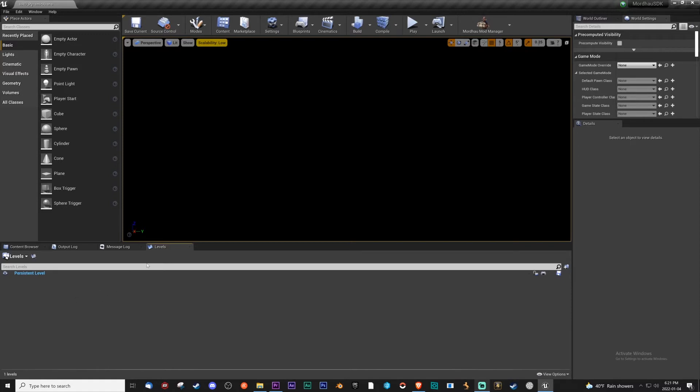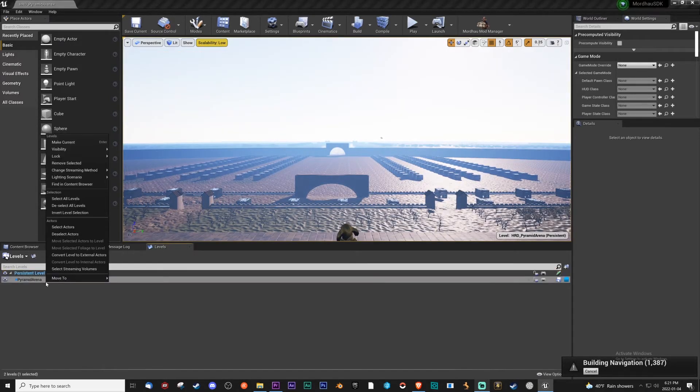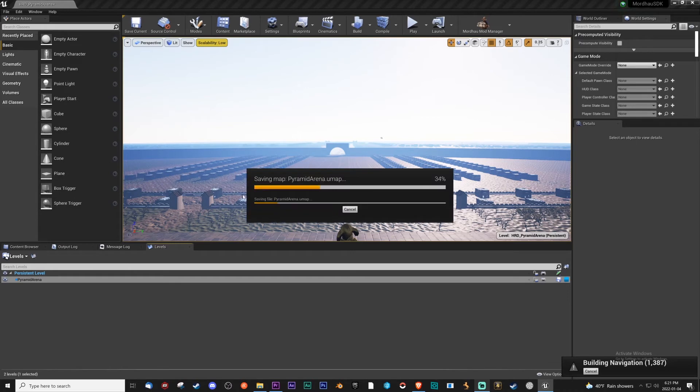And it's going to be loading. Yeah, it succeeds — perfect. So now it's loading. Now you go and switch back to this. Right-click this. Make sure that it is always loaded — change the streaming method to Always Loaded. Because otherwise it will go back to the black screen, and you don't want that — you're going to be falling through an abyss.